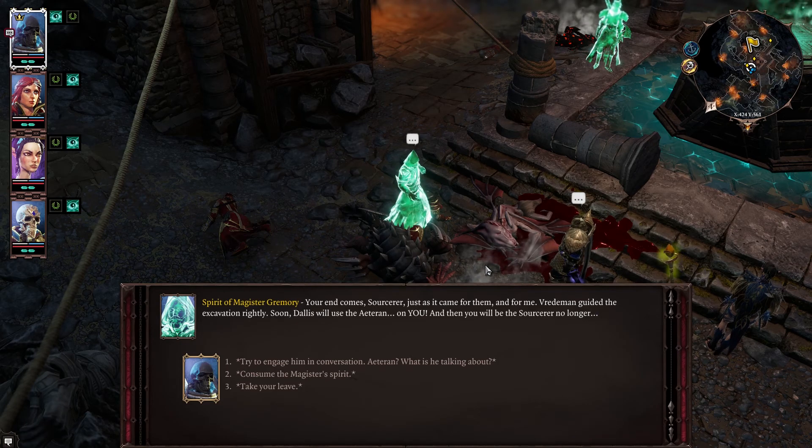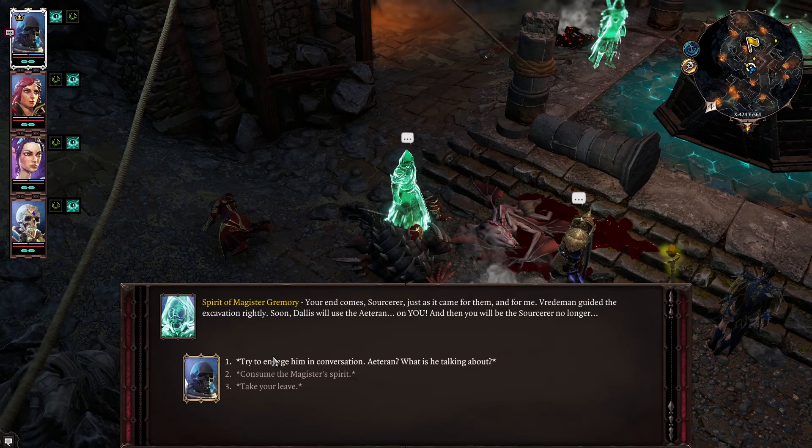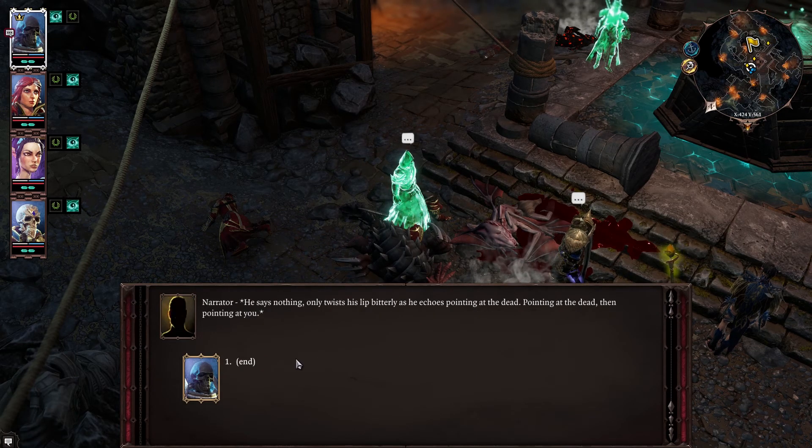"Freedom guided the excavation rightly. Soon, Dallas will use the Aetirin on you, and then you will be a sorcerer no longer." Is any of that supposed to mean anything to me? Try to engage him in conversation — Aetirin, what's he talking about? He says nothing, only twists his lip bitterly and echoes pointing at the dead, then pointing at you.